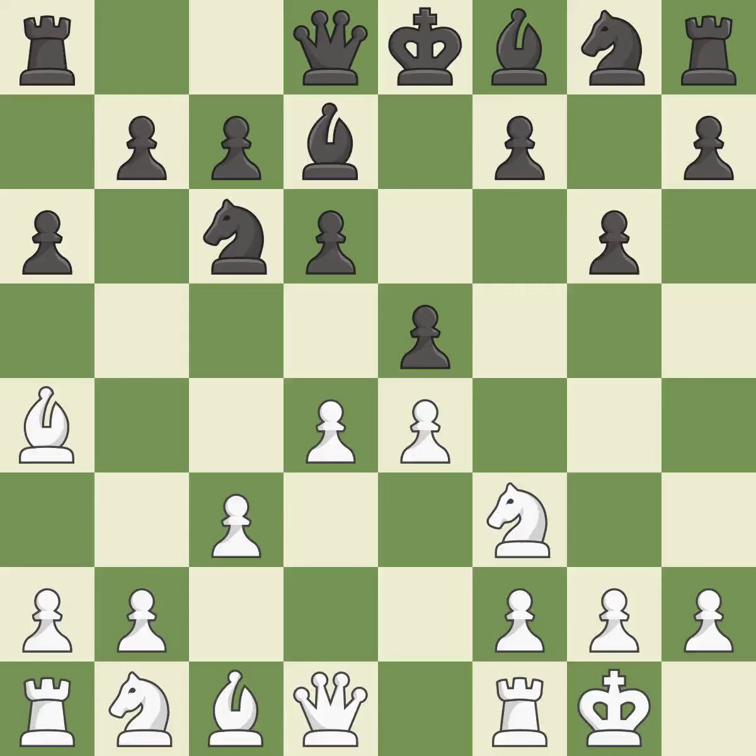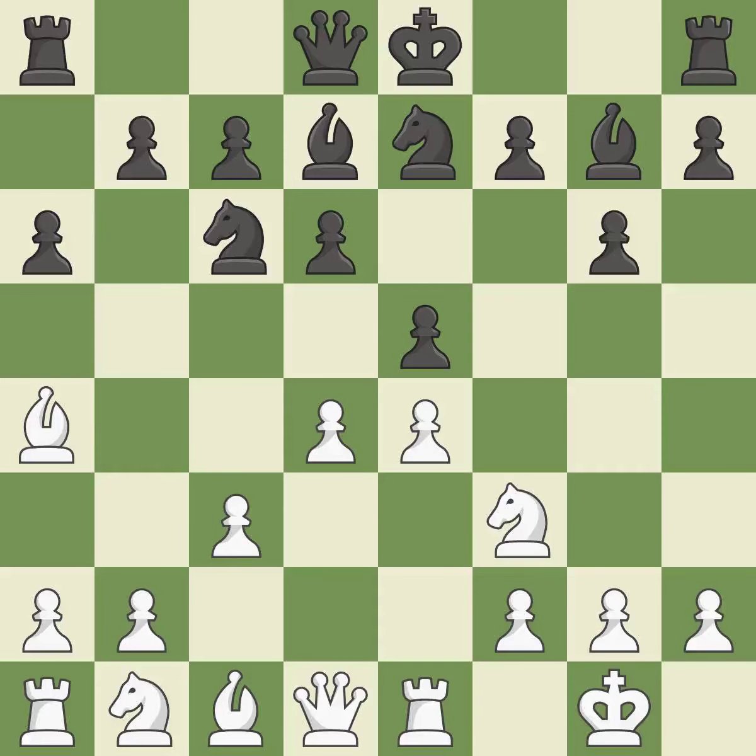The bishop will be better off as a result of this, growing and gaining flexibility on the long diagonal. A knight moves out of its beginning square and into the action — it is the final book move. A pawn kicks the opposing knight, forcing it to move or risk being captured.